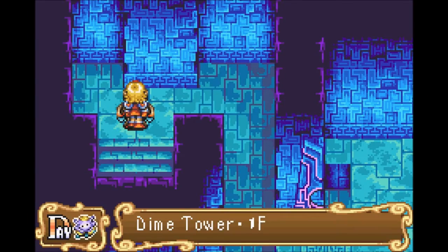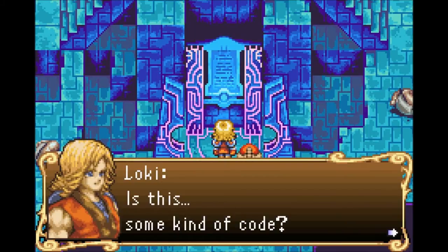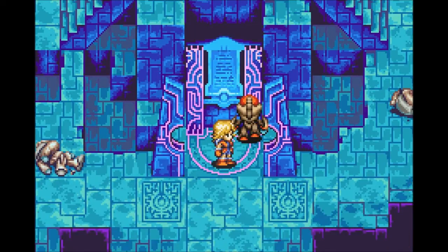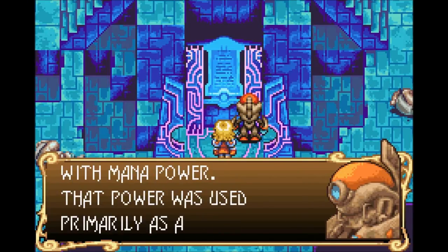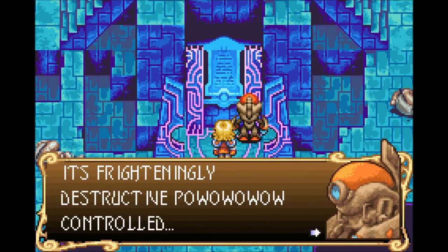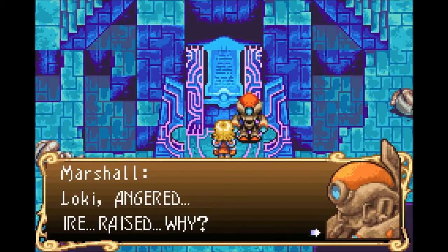And he actually got hurt by the spikes. Damn it! What are you doing? Can you help me decipher this? He can, definitely. I told you it was some sort of code — I couldn't figure it out in ten seconds and therefore decided it wasn't a code. Dime Tower was built to supply the Vandal Empire with mana power. That power was used primarily as a weapon that's frighteningly destructive. Loki... angered. Why is Loki the only word he didn't put in all caps? IRE — raised. You used the word IRE? This game has some big words in it.